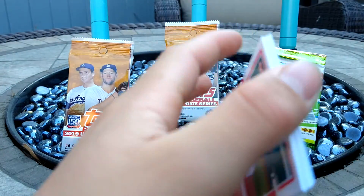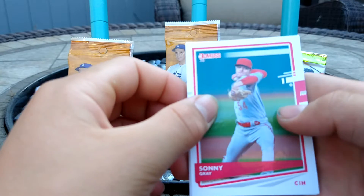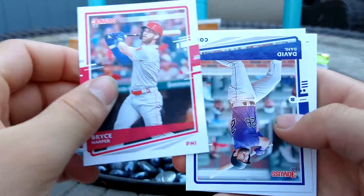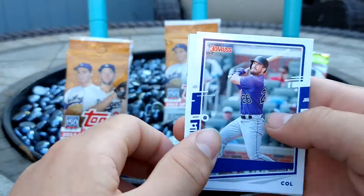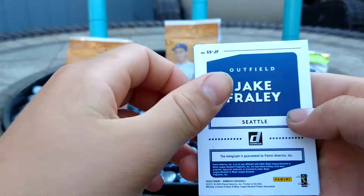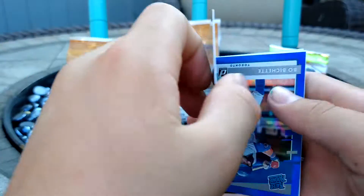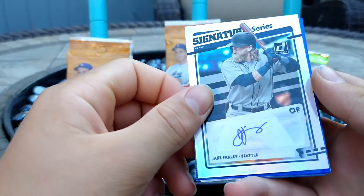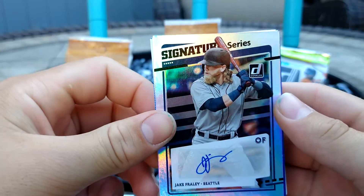Alright, let's see — we got Sonny Gray. Bryce Harper. David Dahl. We got something backwards. Jake Fraley Autograph. That's cool. Look at that. Jake Fraley Auto.